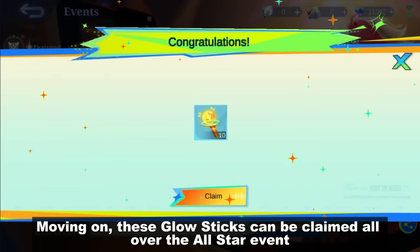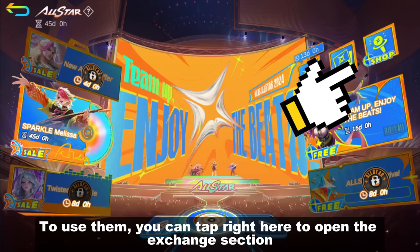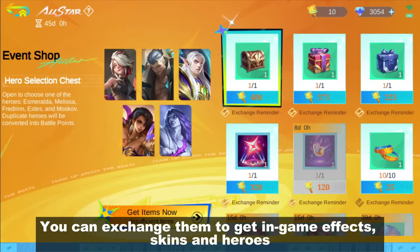Moving on, these glow sticks can be claimed all over the all-star event. To use them, you can tap right here to open the exchange section. You can exchange them to get in-game effects, skins, and heroes.